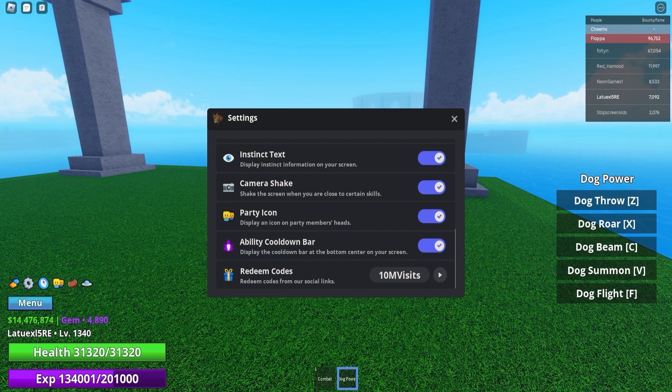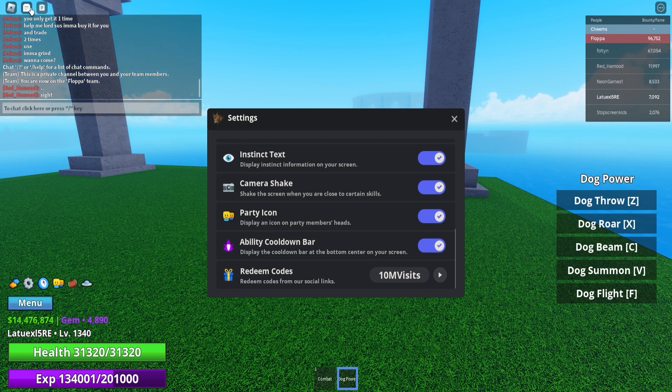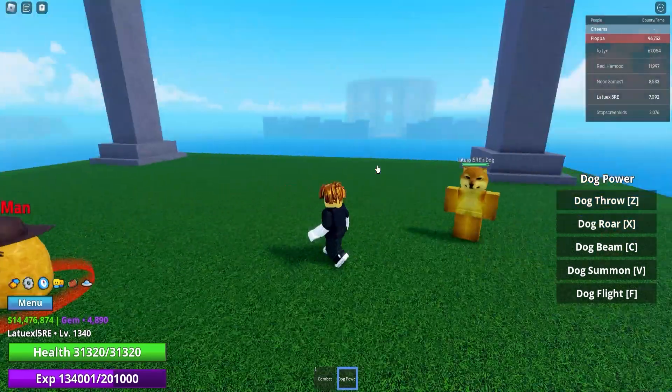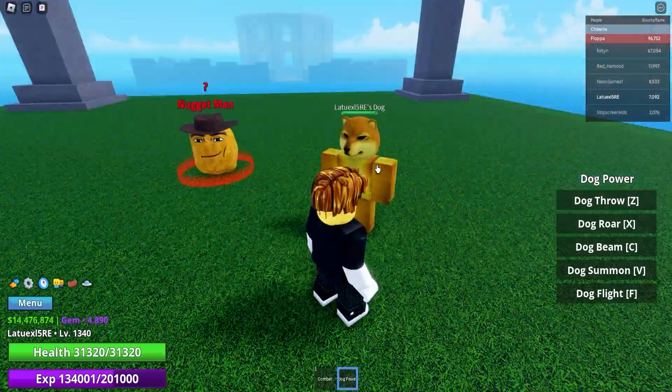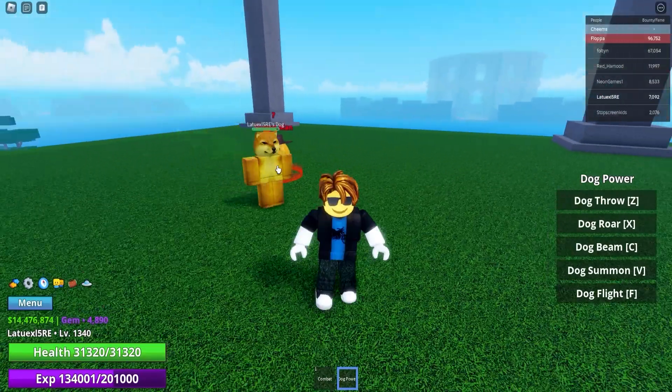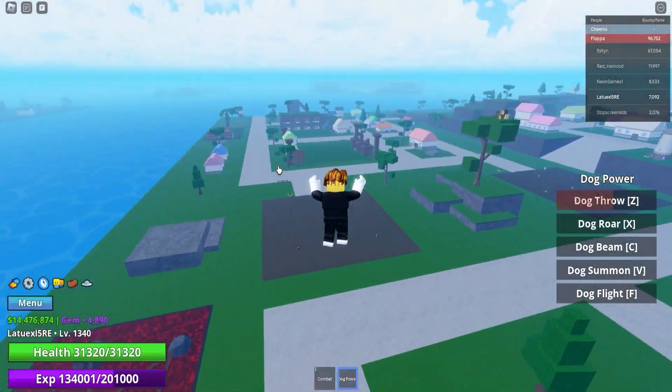That's actually a bunch of codes — it's insane how many codes have been dropped in Meme Sea updates. I really love the developer; he's from Thailand but doesn't speak English that well, so make sure to join his Discord server to stay up to date, or just follow my YouTube channel since I drop videos daily. Next up we got '9 million visits', which will give you 900,000 cash.